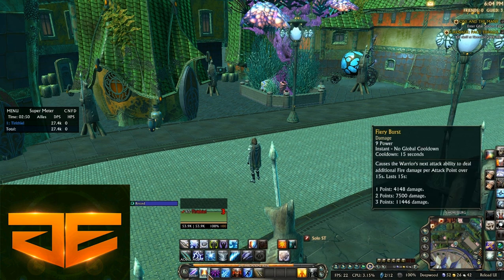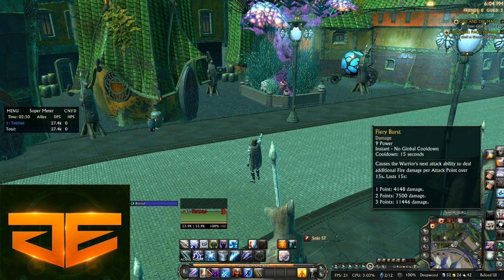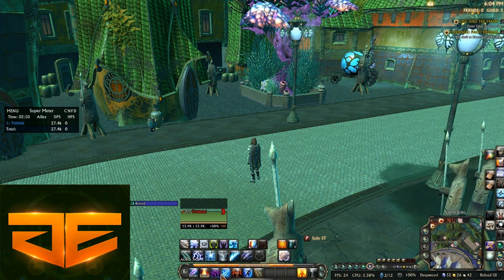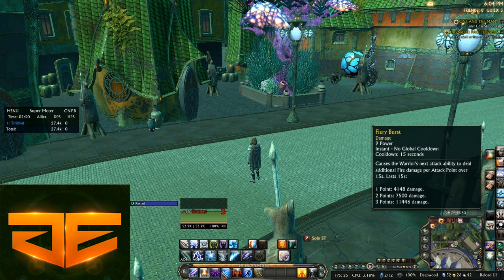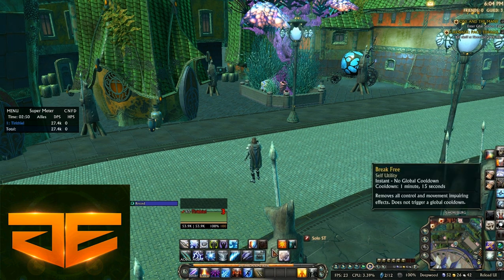Put those two together and that's 55% more damage just off two abilities. After Rift Strike and Frost Strike you can spam your builder and then use Fiery Burst — finishers are not on a global cooldown, so after you gain that third attack point, spam a finisher right away. By the time the global cooldown is over you can start your builder again. Rift Implosion is good for your opening sequence, and make sure Power Manipulation is applied. Use Rift Implosion on all enemies you plan to attack first, then when your Rift Implosion fires after eight seconds it will annihilate them.